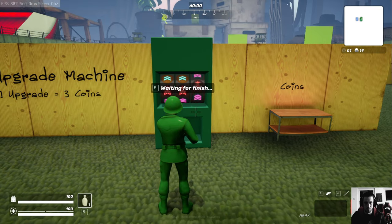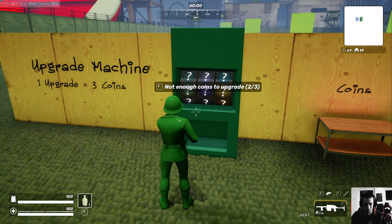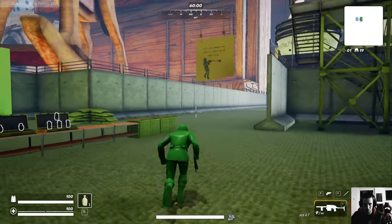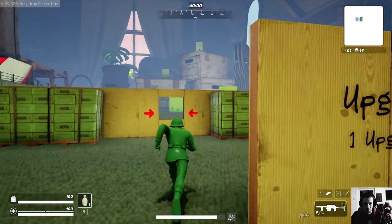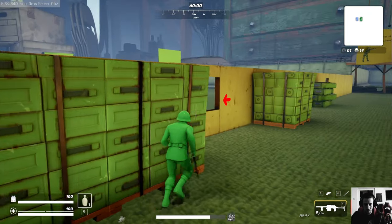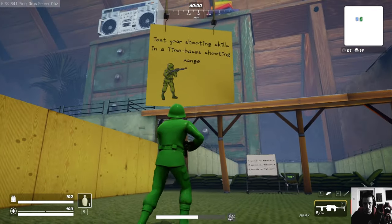We get a random rarity from the machine. Okay, I need to find a way out of here. Do I have to video edit my way through? Why do I need to go through everything?